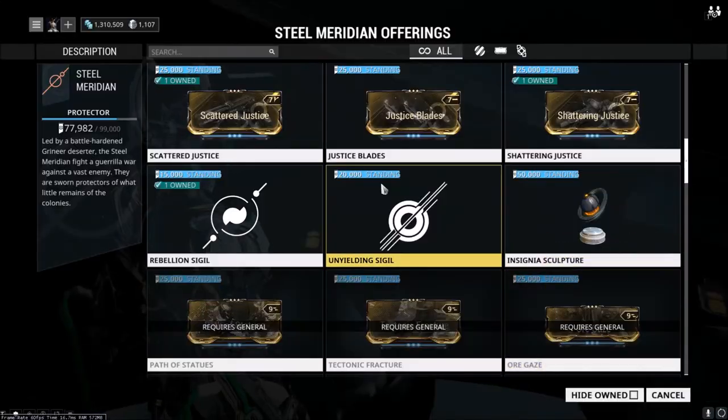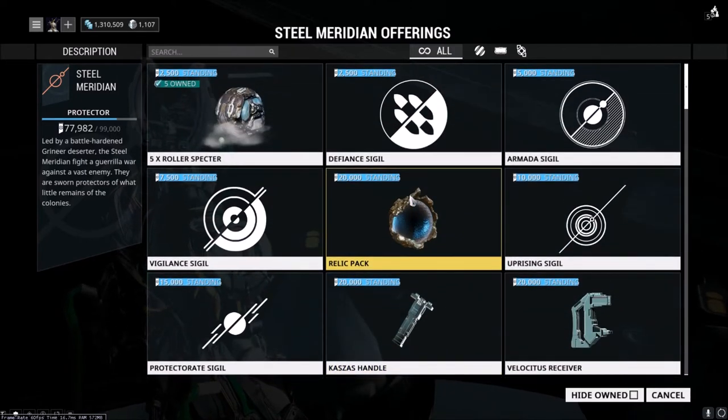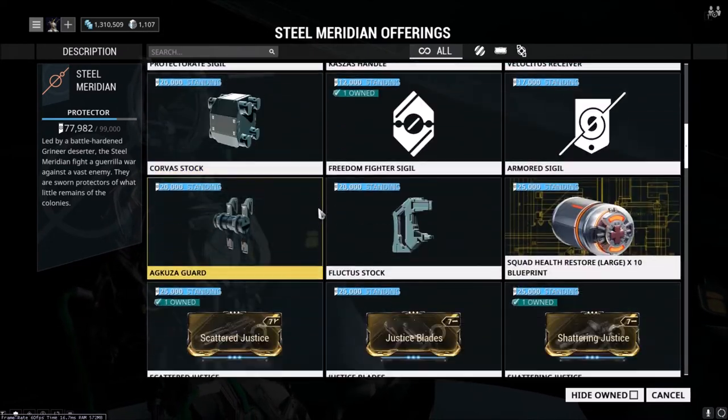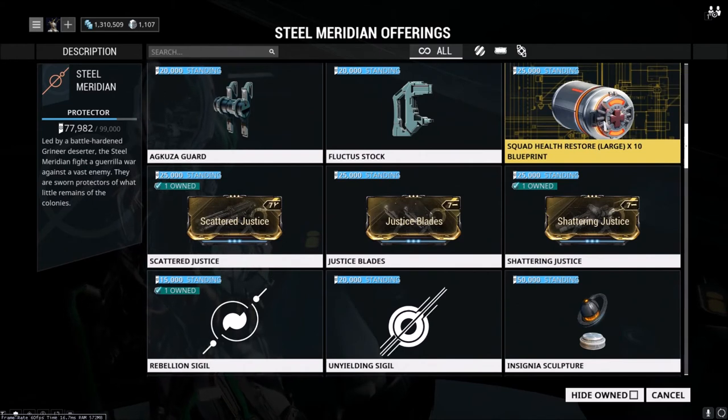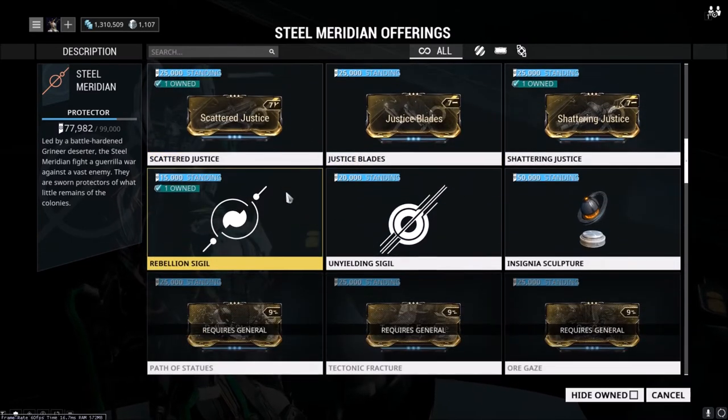That's basically how you level up the syndicate. If you want to change to another syndicate you're able to do so, but keep an eye on how that will affect your relationship with your main syndicate and others. Some of the things you can get include pets that will help you in missions, more sigils, relic packs, and parts to build Archwing weapons through your syndicate. You can also get squad health restore and squad ammo restore blueprints, which come in handy for clan missions or playing with friends.